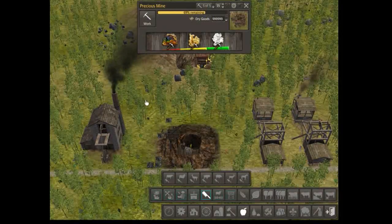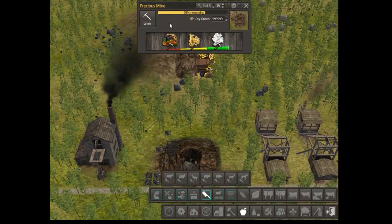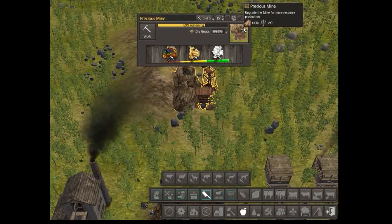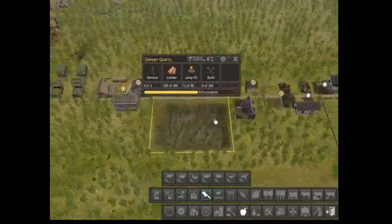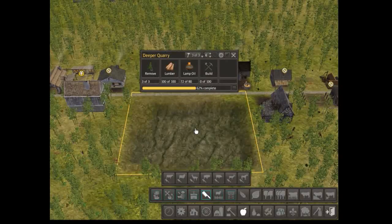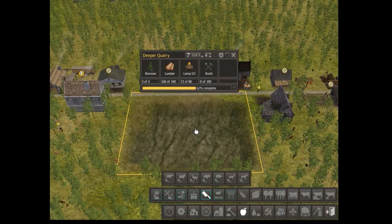I don't need those mines anymore — well, I'm saying that. That's a precious mine, it gets gems and stuff. So yeah, keep that. How's the mine getting on? Just eight more and then we can go even deeper. Yay! So I never really got that far before.